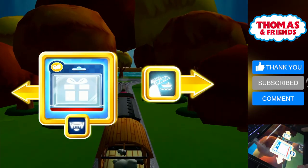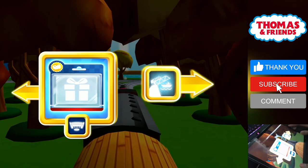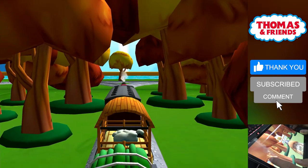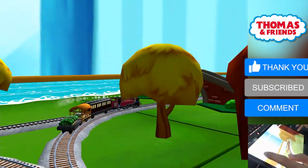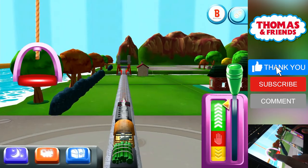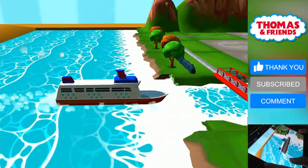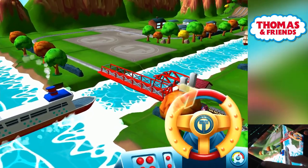Choose a direction: left leads to Tidmouth Sheds, right leads to the rolling bridge. The rolling bridge is right over there. The boat has to make some important deliveries — would you wind up the bridge so it can pass?